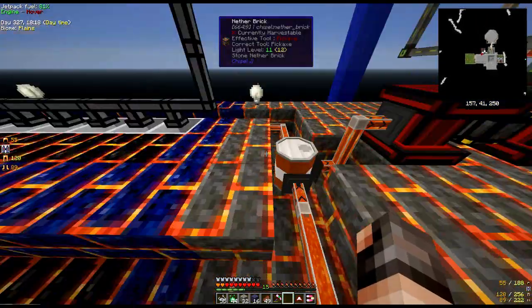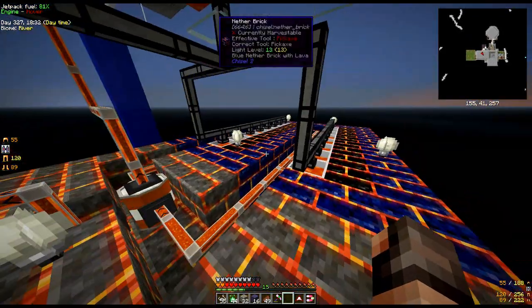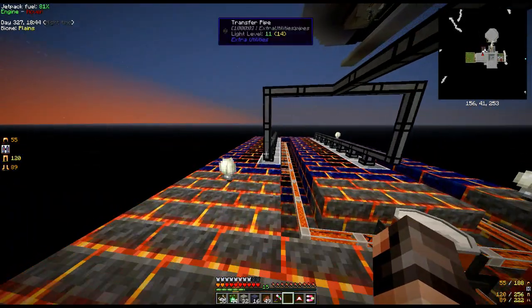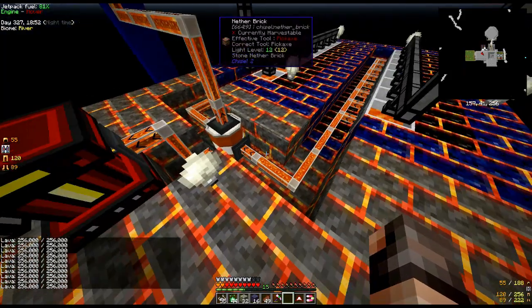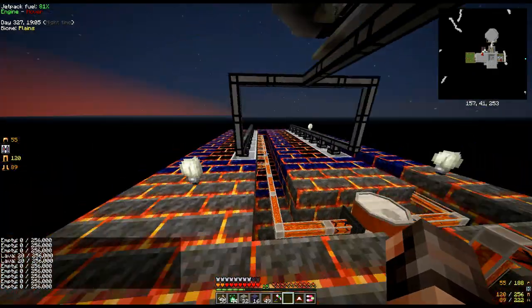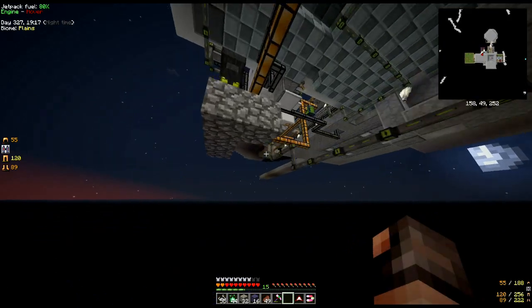I've set up my own individual cobblestone generator to basically power that. This side is probably not getting enough cobble, so what I'm going to do is set up a second cobblestone generator here. I could also put a speed upgrade in here so it distributes quicker - that's another option. This is full so we've got loads of lava in there. I might put a second tank or drum there to store lava just in case, and then mirror what we've got on the other side.